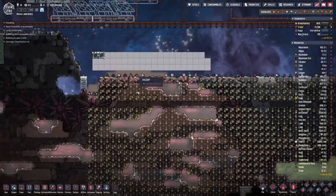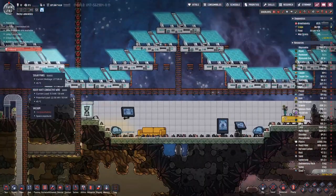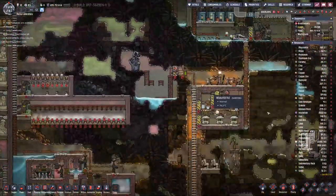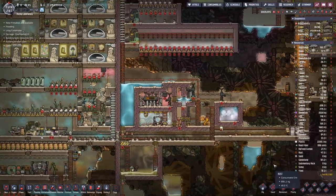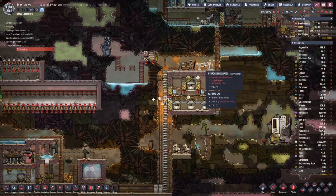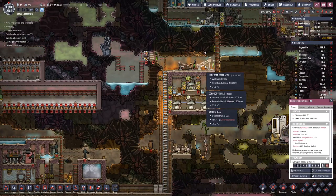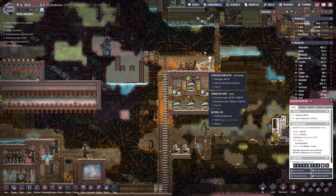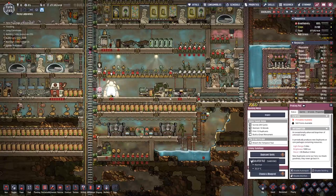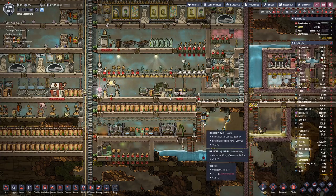We can clean this up and then do the next few layers. The duplicants are scolding — because they're going out here. Don't repair that. If it breaks we'll reconstruct it with gold amalgam, which does not melt or break as easily.